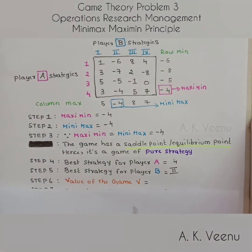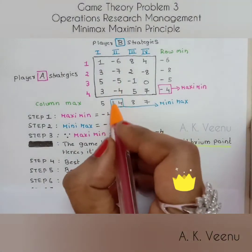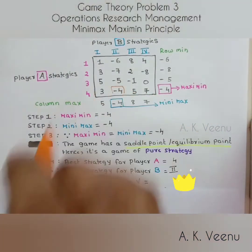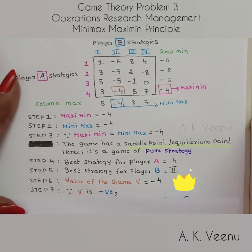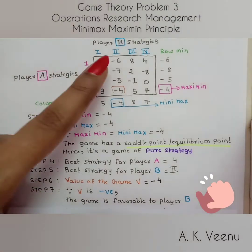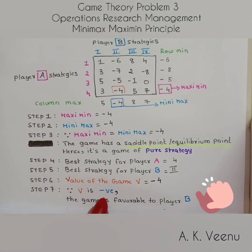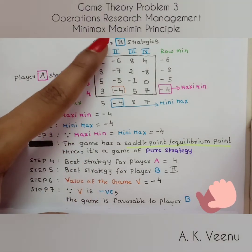Now let's find the value of the game. The value of the game is the amount of payoff at the saddle point, and that is minus four. Since the value of the game is negative, the game is favorable to player B. Remember, when the value of the game is negative, the game is favorable to player B.